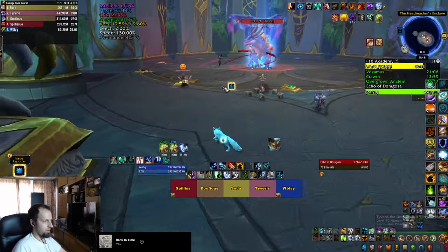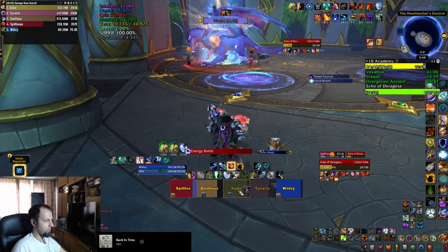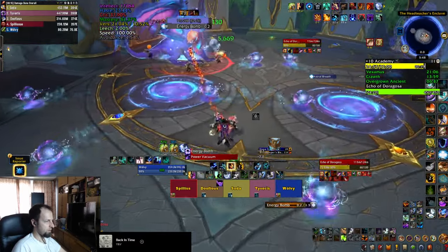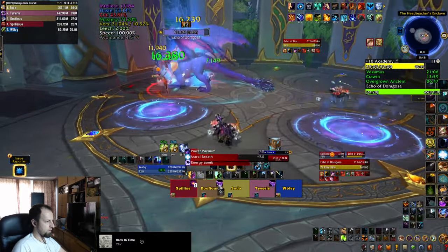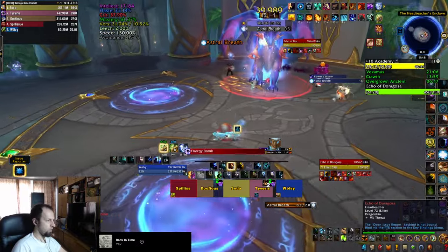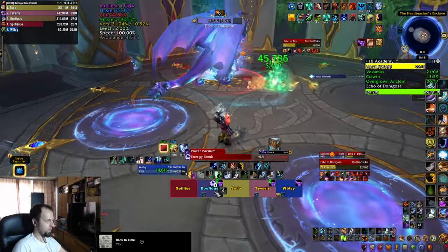The last boss is Echo of Dora Gossa, and she has a brand new ability — Unleash Energy — which does AOE damage and summons two arcane rifts. The rifts occasionally spit out orbs that you need to dodge, so stay away from them if possible. The boss will follow up with Energy Bomb, marking a player who shortly explodes, so move away from others. You also get an Overwhelming Power stack, which slightly increases your damage, but if you reach three stacks you drop another arcane portal on the ground, summoning even more orbs to dodge.